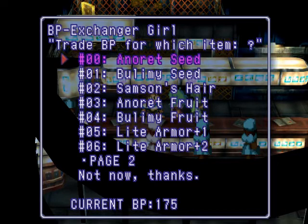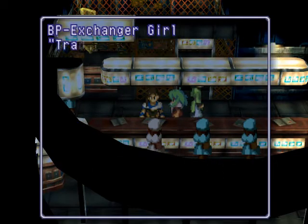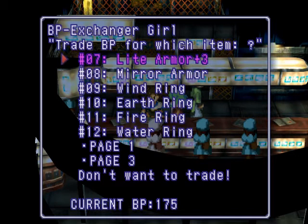I actually wrote down what most of this stuff does, so let me explain it. This Seed will make your character lose weight, and this will make you gain weight. Samson's Hair — you use in battle, increases your physical attack power. These two seeds make you gain a lot of weight — you don't want those. Then we have Light Armors. If you remember, Ellie came with light armors — they're like regular armor but they come with five points in response. Light Armor Plus 3 is actually armor plus sixty, plus five response.